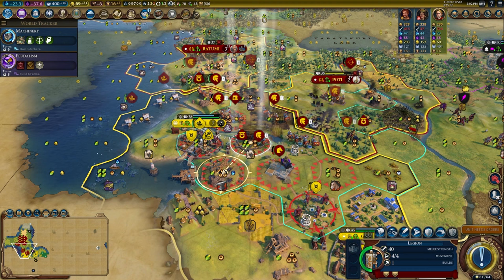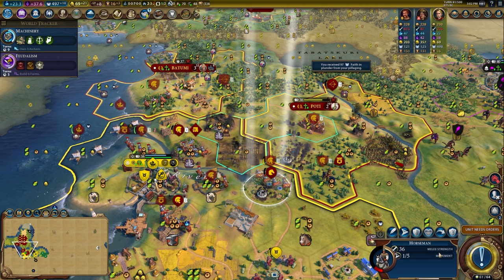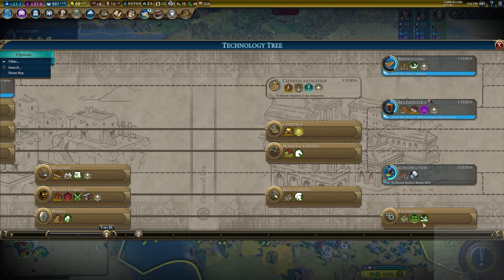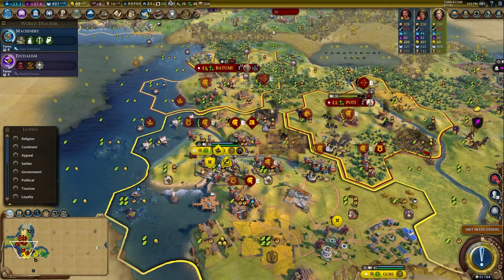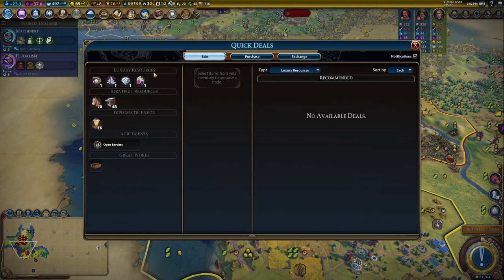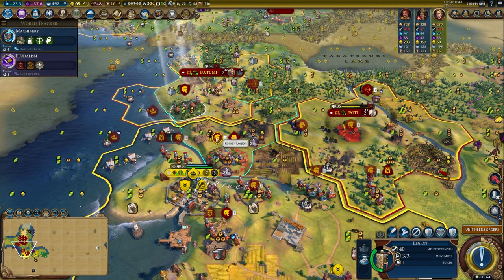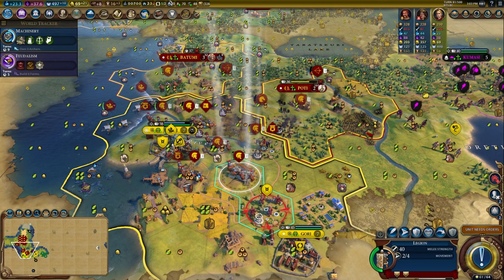We'll step our legions, get some pillaging. The horse needs to come back and get healed. This city is really strong — there's a Kevsur on a hill in this city so we're going to take a lot of damage. I should start looking into catapults because we have those unlocked now. Unfortunately I don't have the gold — I should have saved gold for that. But we do have this legion who's nice and strong. I need to step here to help defend this unit, and I'll get a couple of pillages here too.